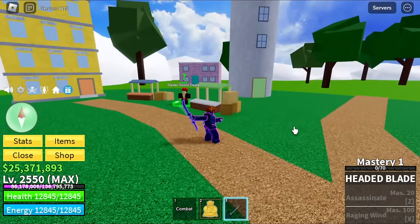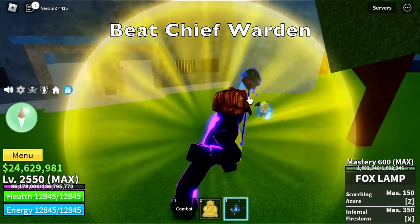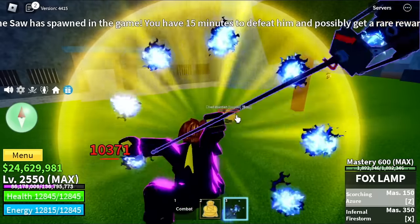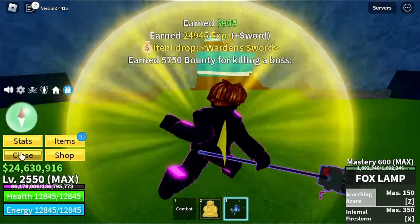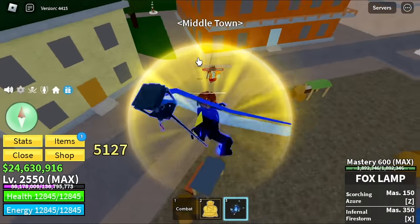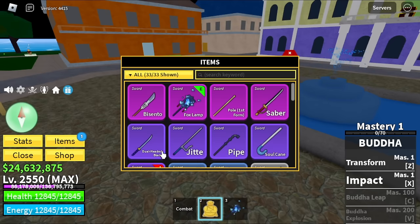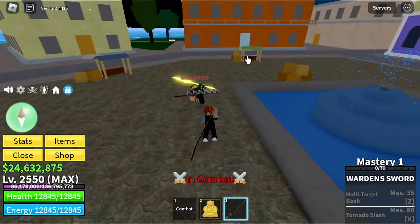The next sword can be found at the prison. Here is the prison, and there is a boss here named Chief Warden — you just need to defeat him. There's a chance he might drop his weapon, the Warden Sword — one of the longest swords in the game.